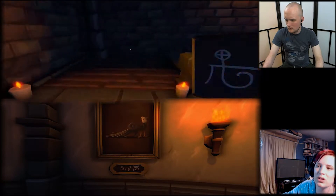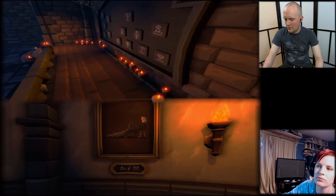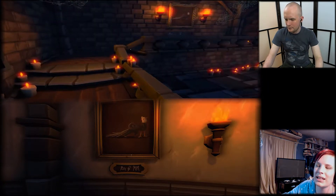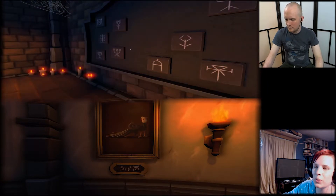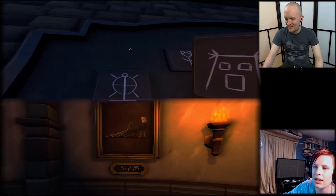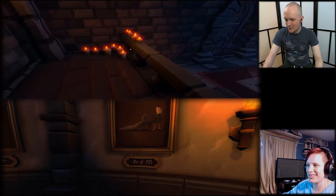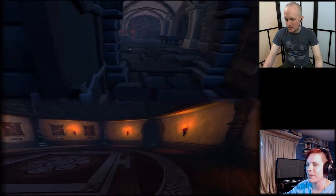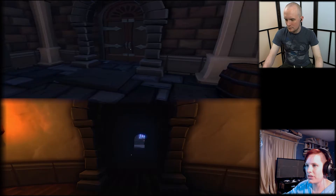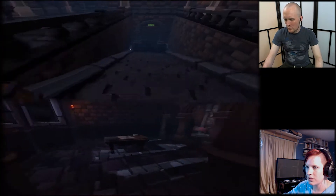Once again, we decided to switch jobs. Since Pandas Are the Worst knows a little bit more about chess, I thought he might do better in the ice room. However, to play from last checkpoint, we had to solve the maze again. I left this part in because I think it's interesting to show how we communicate instructions so very differently.